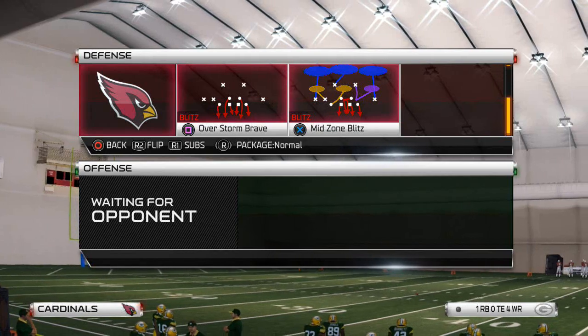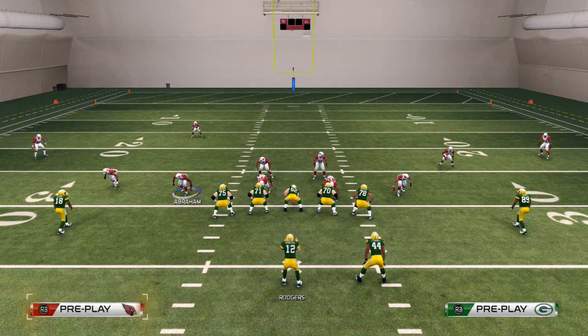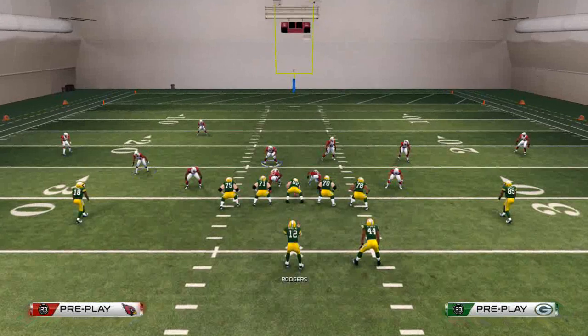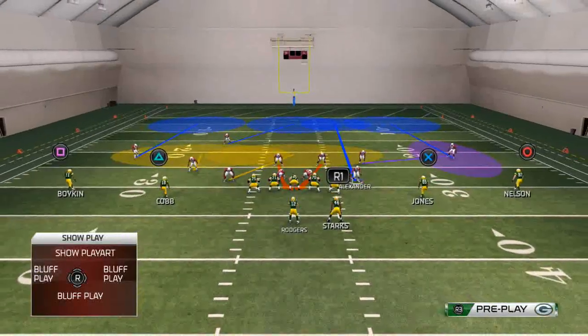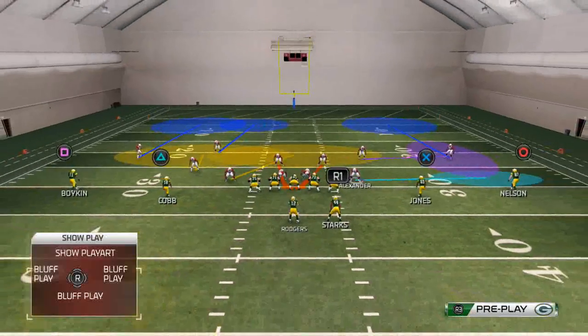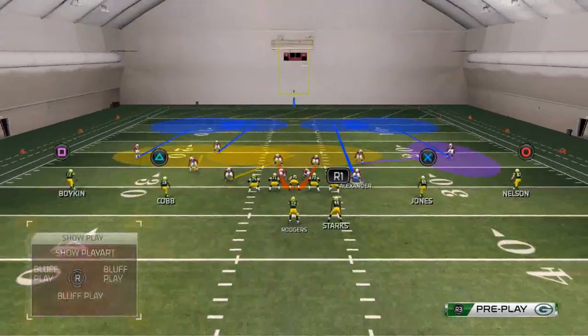The play from the 2-4-5 mid-zone blitz — what I like to do is base the line, pinch our defensive line, and crash my defensive line down. Once I do that I'll take this guy here, Alexander, and I can drop him into any zone I want. Typically it's going to be a deep seam zone. Another thing — if you're facing the run, what's good is to put him in a flat zone because flat zones are very effective against the run.